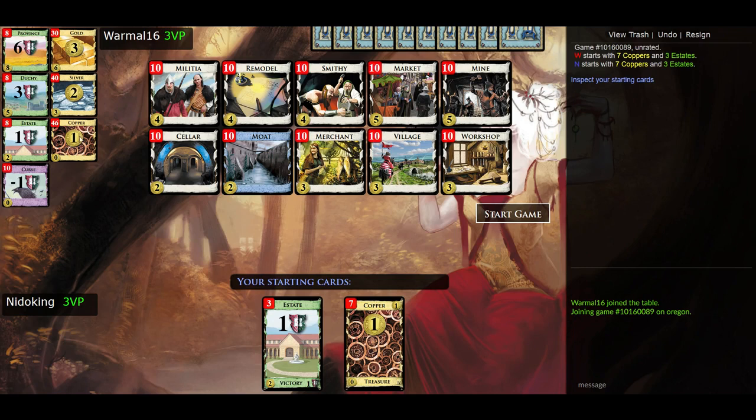On quantities: there are 60 copper cards including the seven we each start with, 40 silvers, and 30 golds. In a two-player game any victory card pile has eight cards; in three or four players there are twelve. We also start with three additional estates, so our starting deck is seven coppers and three estates. For a two-player game there are ten curses. So we automatically have three victory points, but those estates are going to get in the way early — your first turns will likely be around four and three coins, or five and two coins.